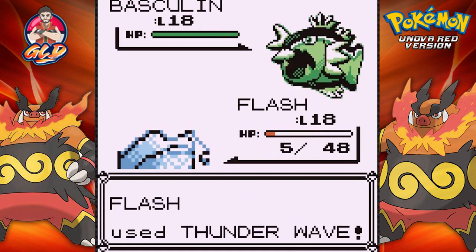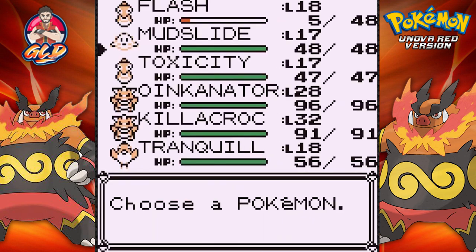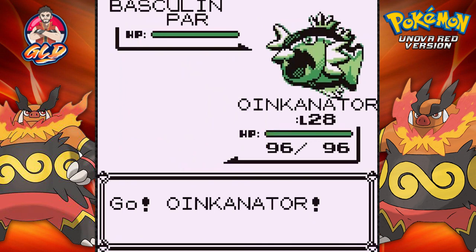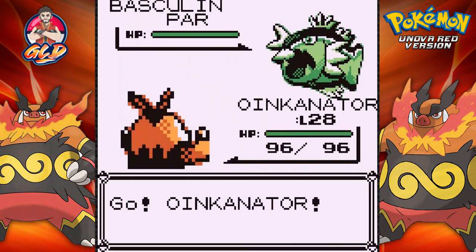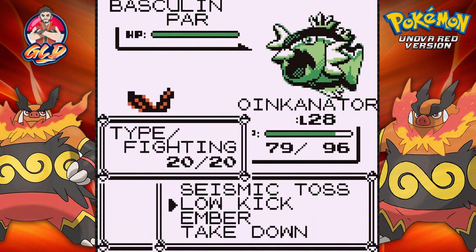Basculin is getting on my nerves right here — I am not going to risk that. Let's go ahead and switch out our Pokemon. Going straight to Oinkinator. That right there was some BS. Here comes a water gun attack — no biggie, sweep the leg.